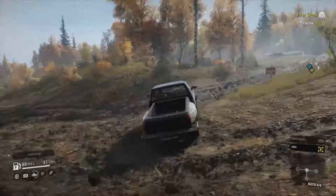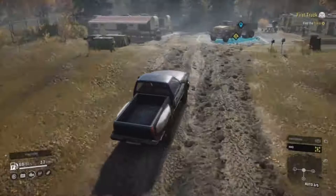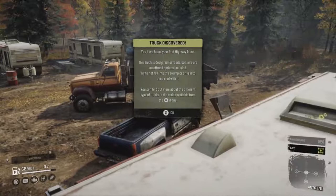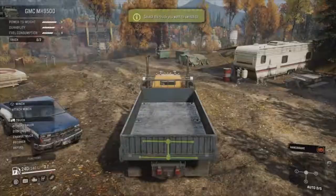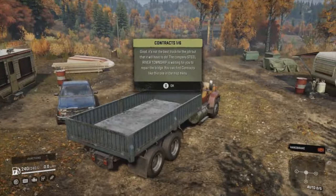We have made it to the truck — just got this hill. Come on, old car, you can do this. Oh, that's a big truck! You found the first highway truck. This truck is designed for roads, so there are no off-road options included. Try not to fall into the swamp or drive into deep mud with it. It doesn't even have all-wheel drive — it's not the best truck for the job, but it'll have to do.